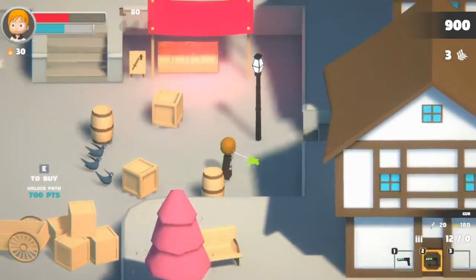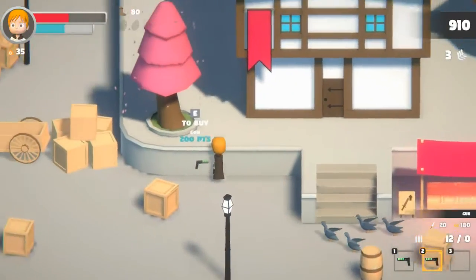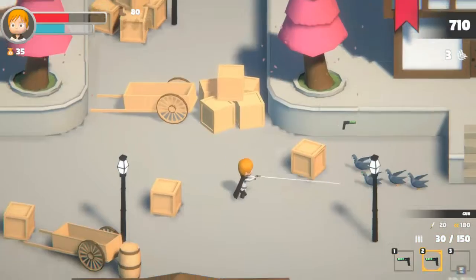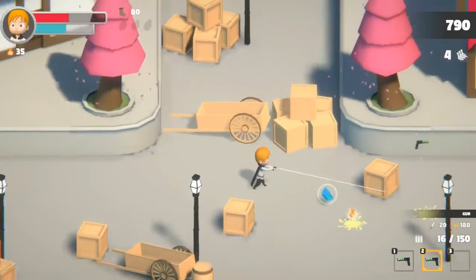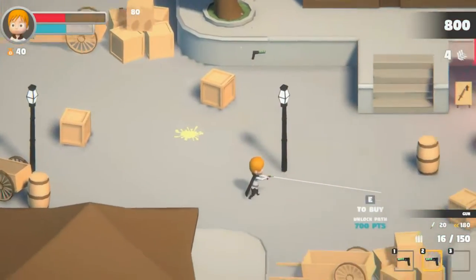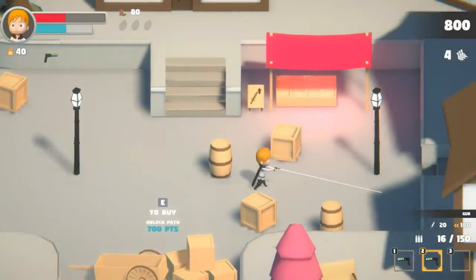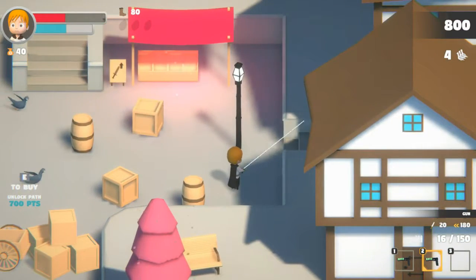The houses are so plain. I don't understand why they're just a solid color. Do you see how the house is just white and brown? I don't understand why there's not at least a roof texture or something.